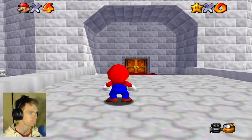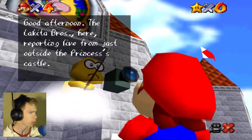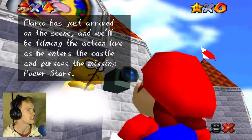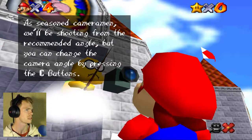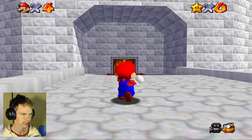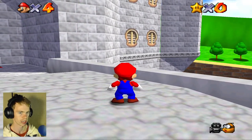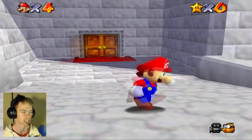And here's this guy. Good afternoon, little cutie bros here. Reporting live just outside of this castle. Mario just arrives on the scene and will be filming the action live as he enters the castle and pursues the missing power stars. As seasoned cameraman, we'll be shooting from the recommended angle, but you can change the camera angles by pressing the C button. Well, I don't have those buttons — I'm using keyboard. Oh, there it is. I'm pretty sure this is the angle I'm stuck with, because I can't do any other areas.